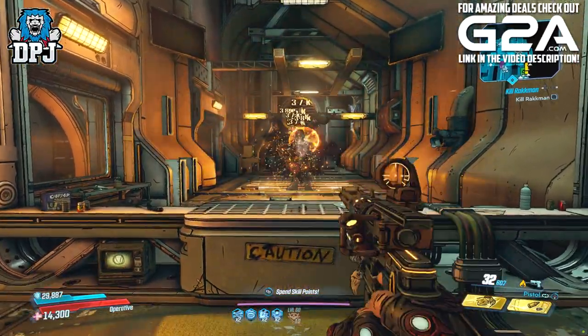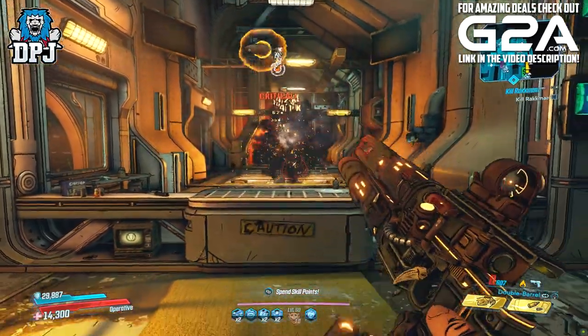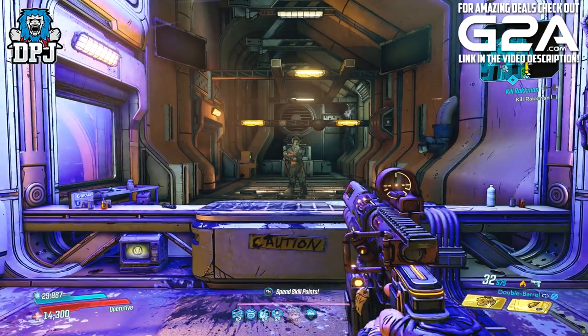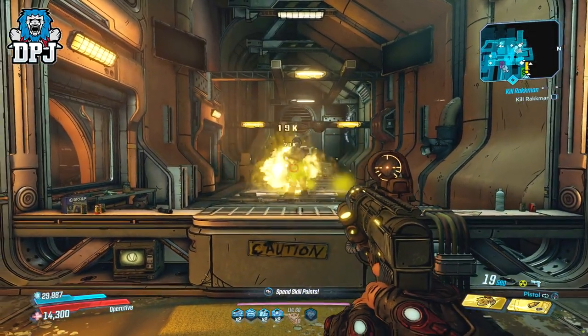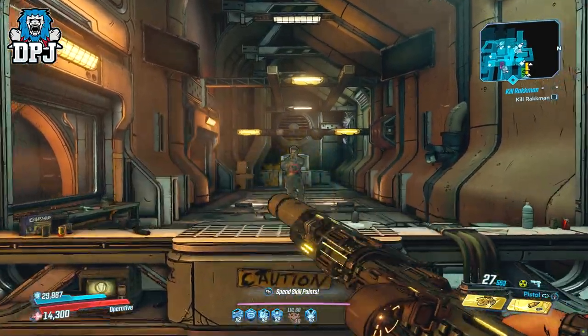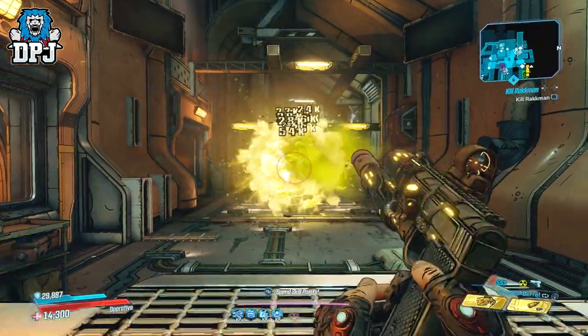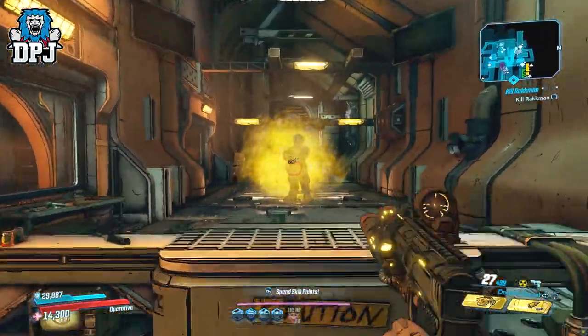Double barrel, on the other hand, consumes 2 ammo per shot, but that ultimate fire rate is already there from the start. Double barrel makes it way harder to handle, and switching between the two you feel a massive difference. Even with big head mode on, I was having a little trouble keeping all shots hitting the head in double barrel mode, especially when moving around.